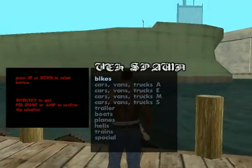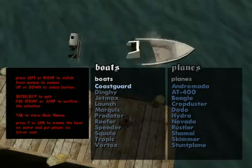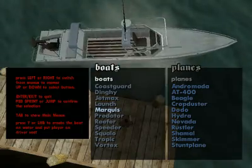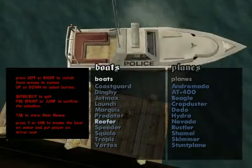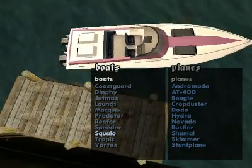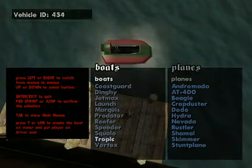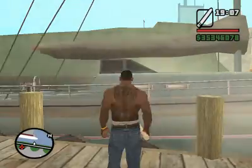I think this is a good spot. So the boats - we can go Coast Guard, the Dinghy, the Jetmax, the Launch, the Marquis. The Predator, the Reaper, the Speeder, the Squalo, the Tropic, the Vortex - I know the Vortex but I'll go for the Marquis.